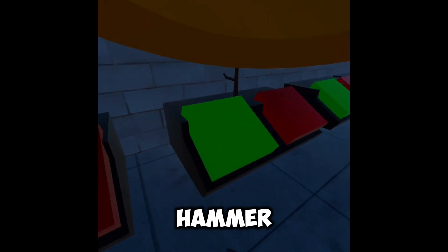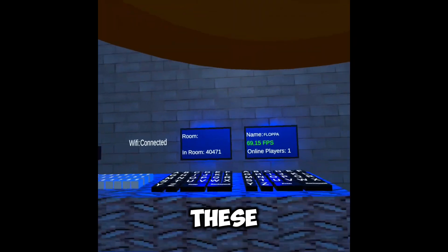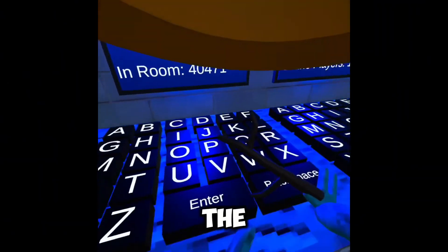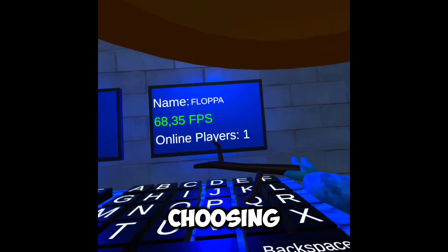This is the kick hammer I made. These are the code computers: one which you can use for changing your monkey color, another one is for private room codes, and the last one is for choosing your name.